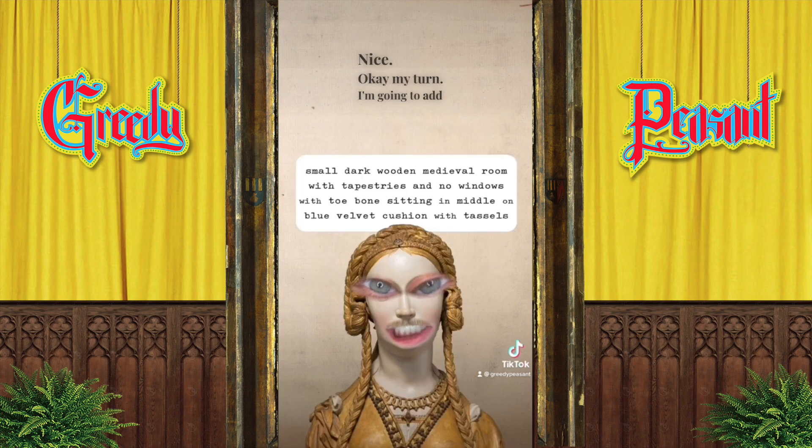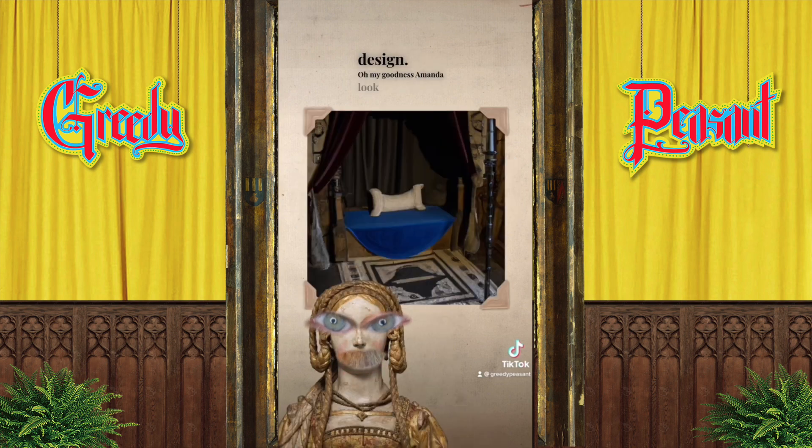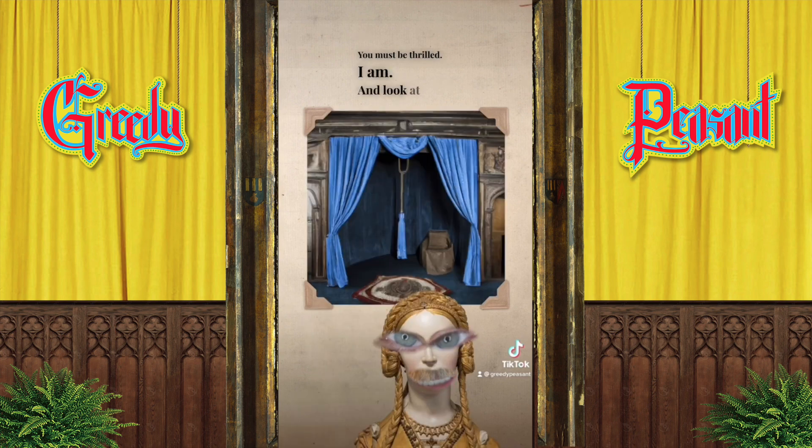My turn. I'm going to add a toe bone for my relic and some tapestries for my interior design. Look at this space, Amanda. You must be thrilled. I am. And look at this option with this proscenium arch.